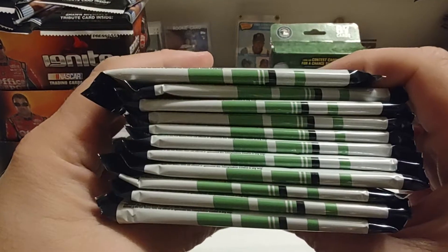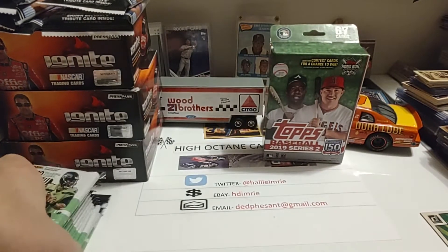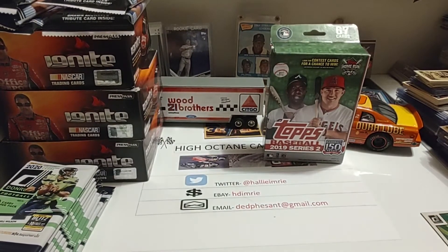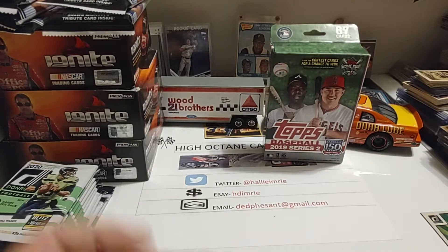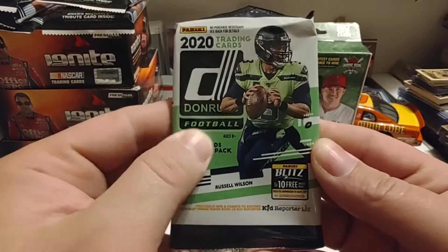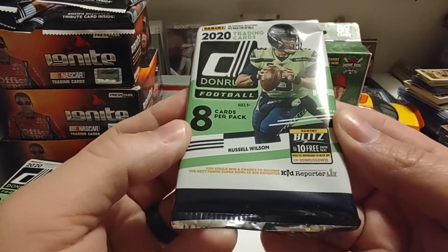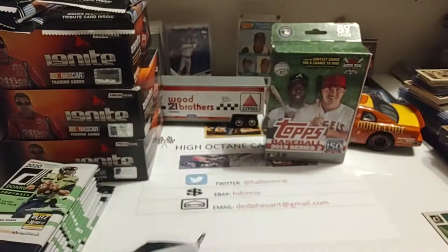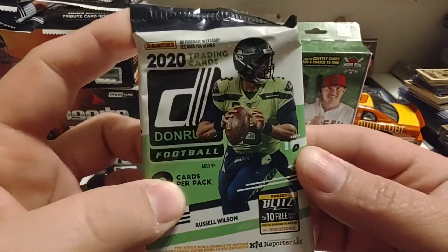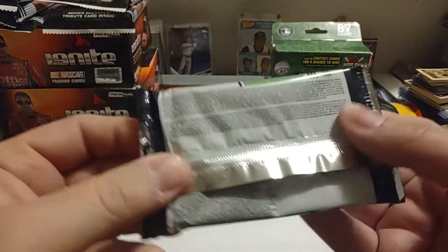So all of our packs look to be pretty thin. There you see Russell Wilson again on the pack. I do like this design — that green color goes nice with this. It's hard to see on camera, but it's kind of a little bit of a purplish-black color.